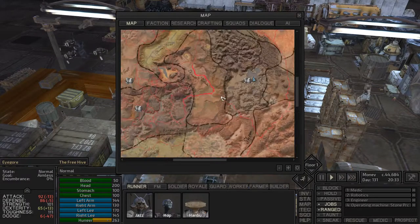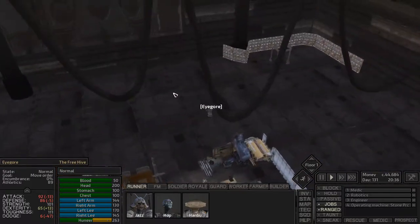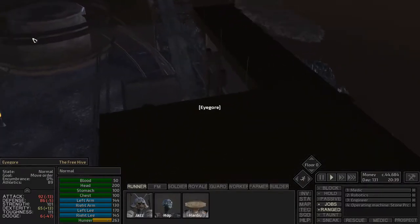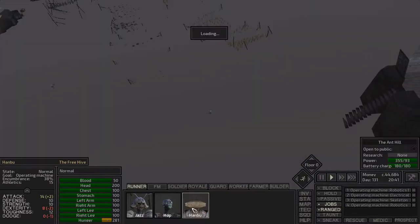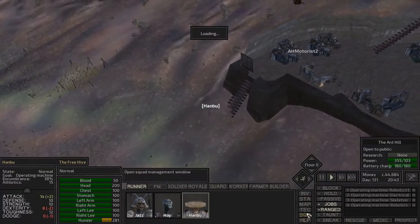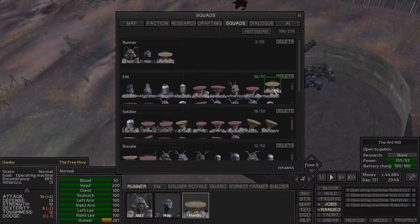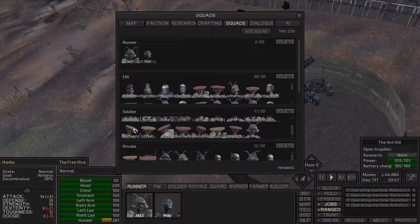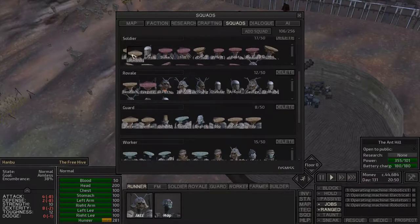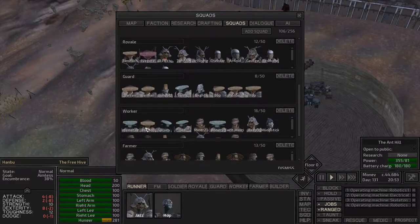Hey, Orange One here. Picking up right where we left off - Igor was trying to get some electrical components for the base and coming back. Hanbu, you're working on robotics but shouldn't be part of this squad. I'm going to move Hanbu - it's gonna be kind of tricky. He's gotta go all the way from up there down to the workers, and you're gonna be with the motorist here in the front.